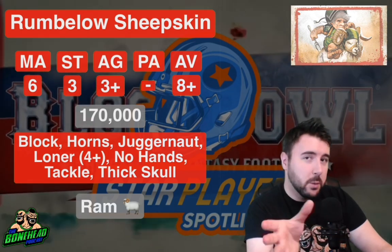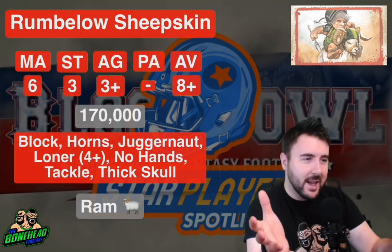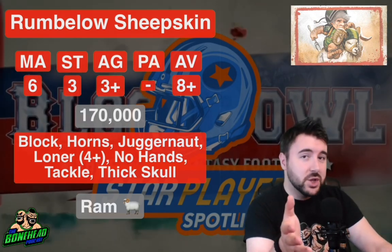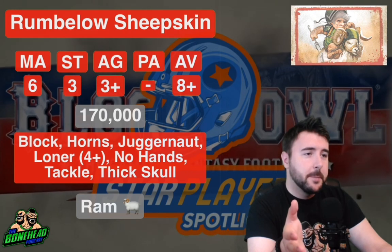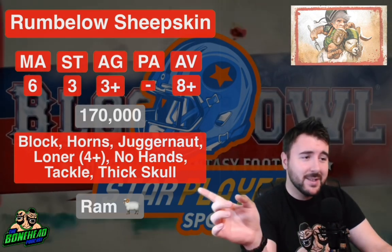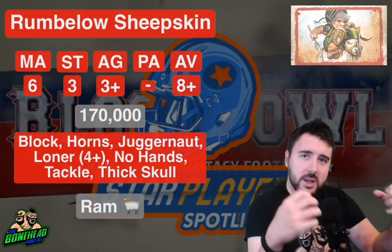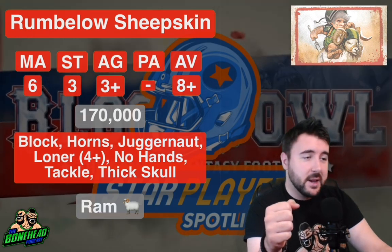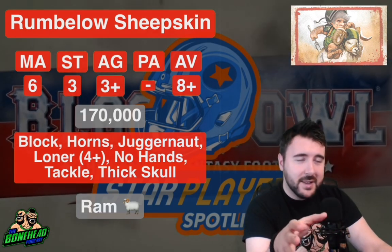Rumbelow Sheepskin is Movement 6, Strength 3, Agility 3+, passing nothing at all. He's got the No Hands skill as well, and the reason for that is because he is desperately holding on to his mount — because he's riding around on a ram. And his armour value is 8+. None of that is amazing.